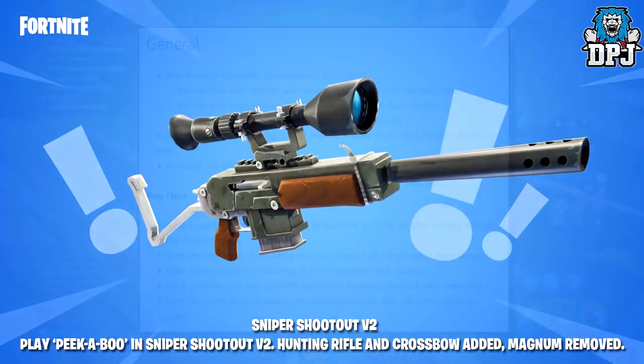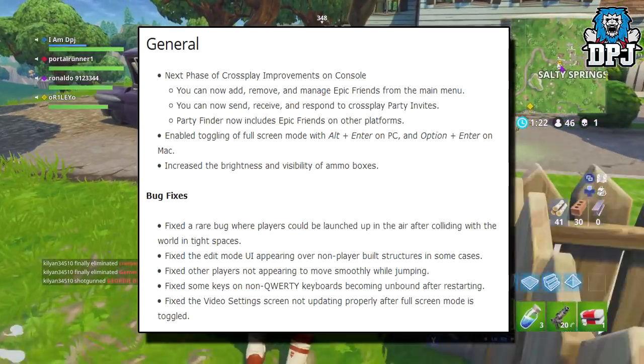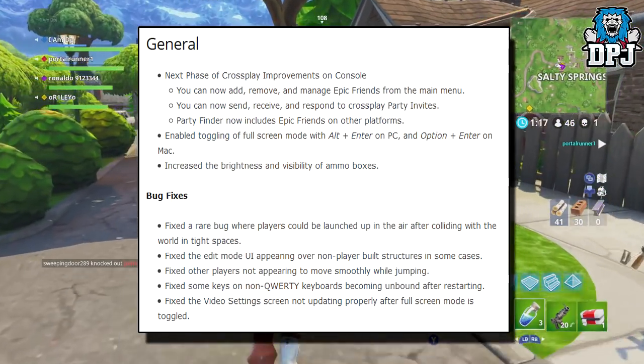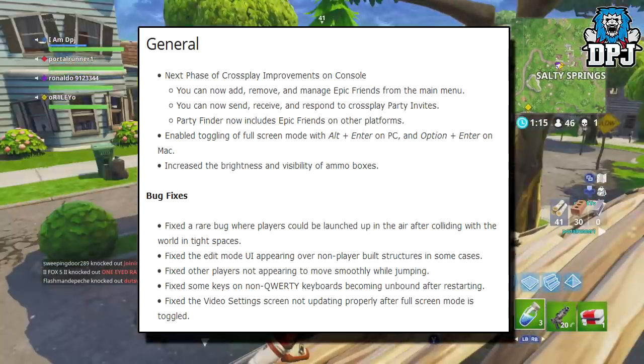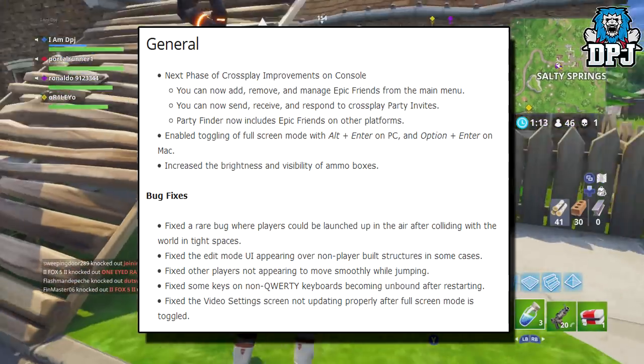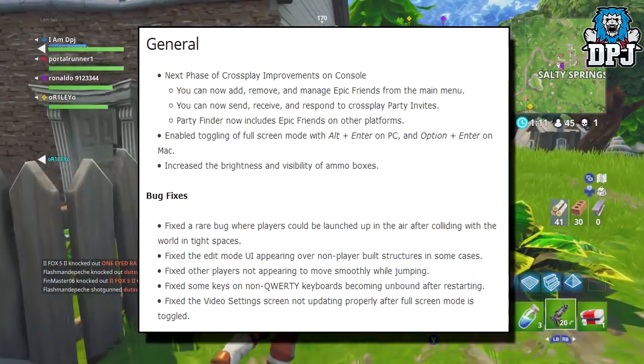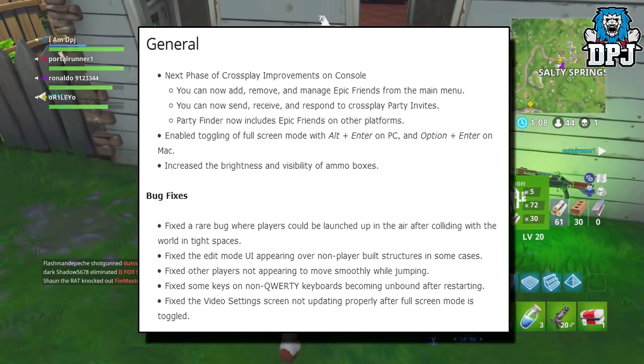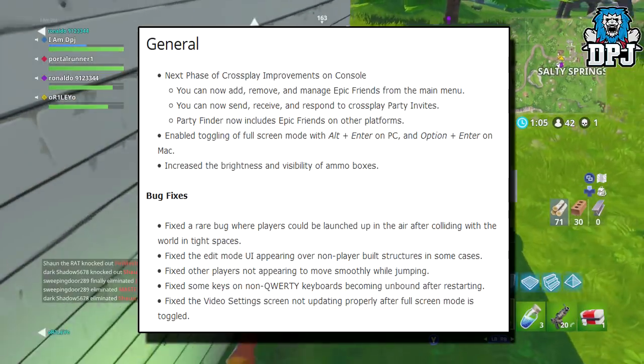General changes: next phase of crossplay improvements on console. You can now add, remove and manage Epic friends from the main menu. You can now send, receive and respond to crossplay party invites. Party finding now includes Epic friends on other platforms. Also enables toggling full screen mode with Alt+Enter on PC and Option+Enter on Mac.